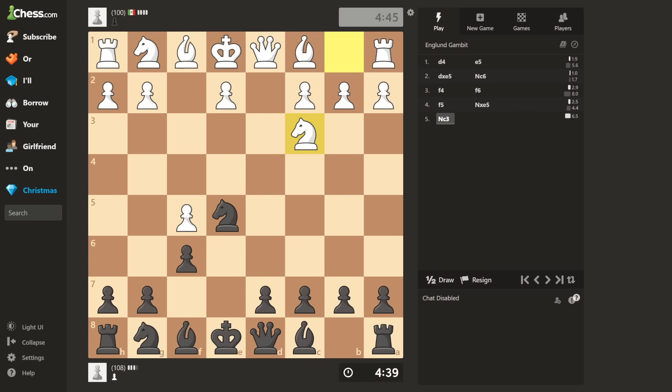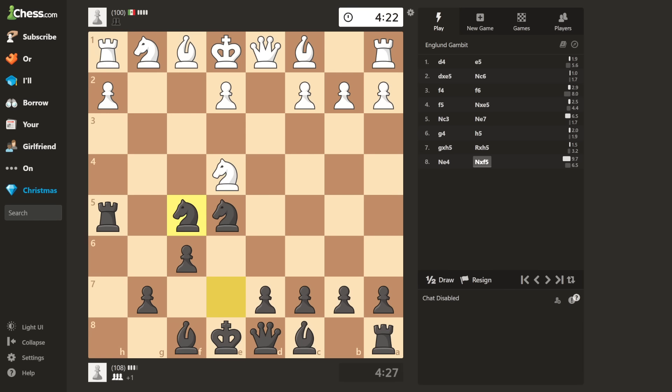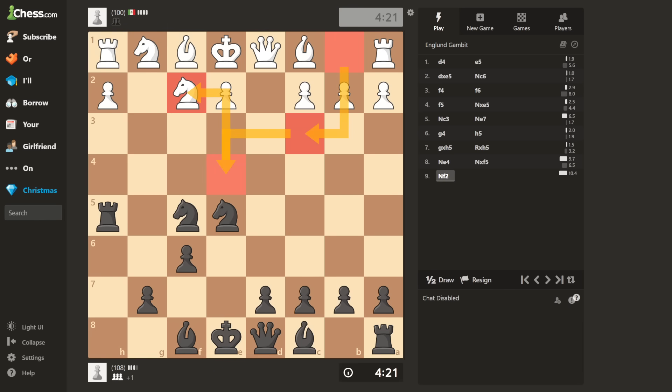Knight C3. Knight E7. G4. G takes H5. What an amazing chance to develop a rook. This is actually the only active safe square that my rook can land on. Knight E4. That blunders a pawn. Knight F2. This guy has only moved his pawns and that single knight this entire game. Rook H4.